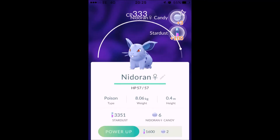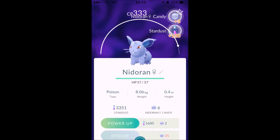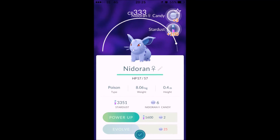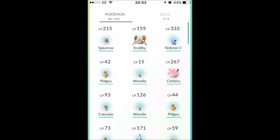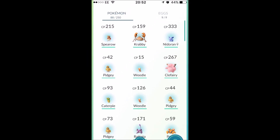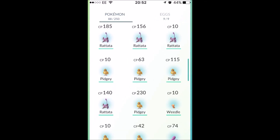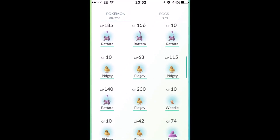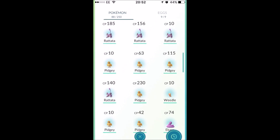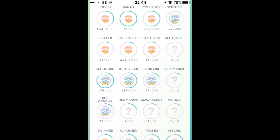I also found a 333 CP Nidoran female, and I've already got one of those but this is my second. It's a different Pokemon to what I normally catch around town. I caught Ekans as well, which is nice for the Pokedex. These two pages in the video are basically everything I caught that day - a lot of Pokemon but nothing really to talk about.